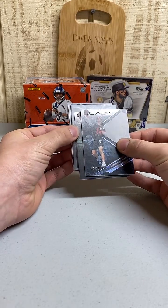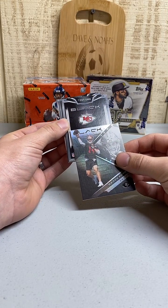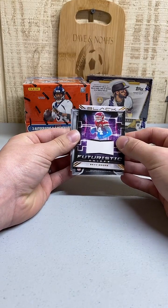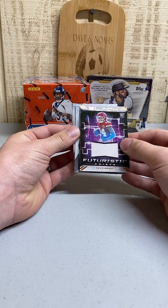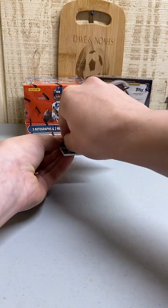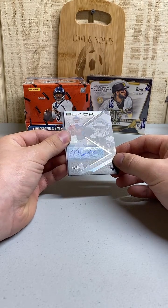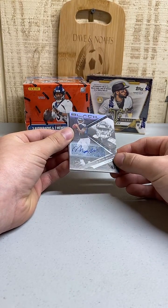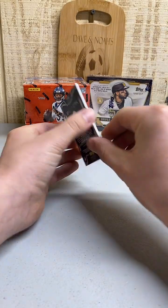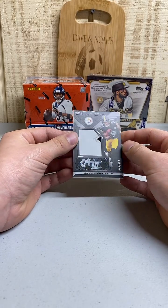That's a great start to the break. Our first hit - although that's considered a hit now - for the Chiefs: Sky Moore, nice! Sky Moore patch numbered 250 for the Chiefs, that's Warren R. Our next hit is for the Titans - Malik Willis auto, numbered to 50. Who has the Titans? Michael E, there you go Michael, that's a nice hit. And then our last hit is for the Steelers: Calvin Austin the Third rookie patch auto, numbered to 199. Dustin, there you go - Calvin Austin.